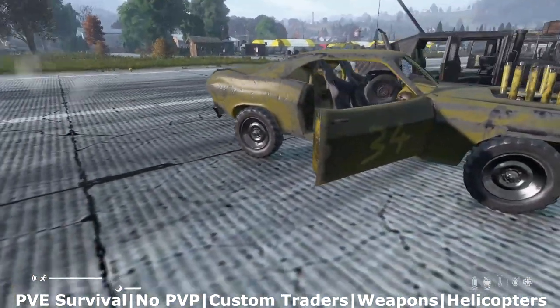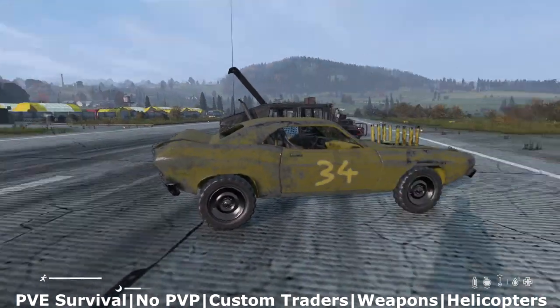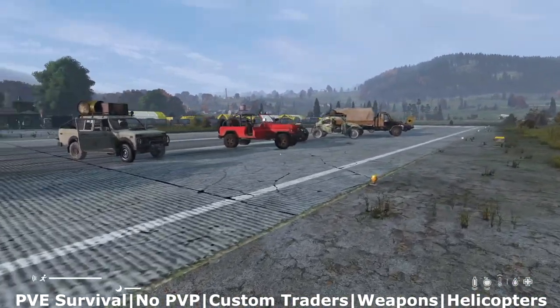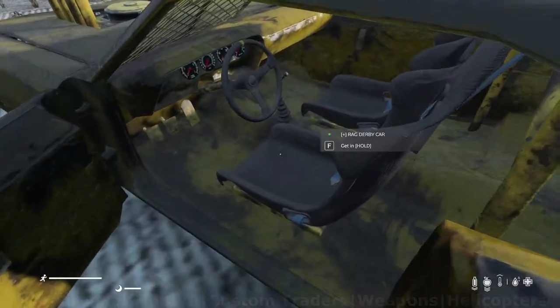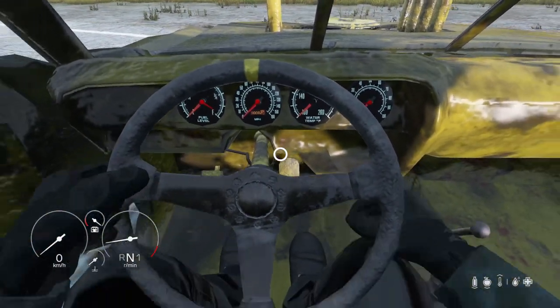And there you have it — some of the vehicles available on the GOAT server. Go hit some police stations, get some loot together, go sell it, and buy your first starter vehicle. Bring it back later after you hit some airdrops, trade up, get a nicer vehicle, go hit some zones, come back and get a bigger vehicle — maybe even a helicopter. Drive what you want, try to stick to the roads, have a good time, drive safe, and we'll see you on the server.